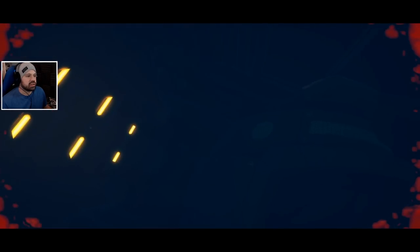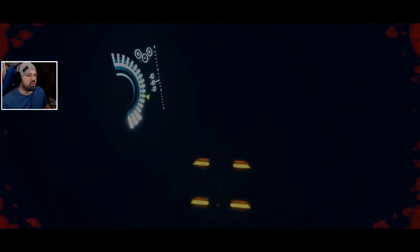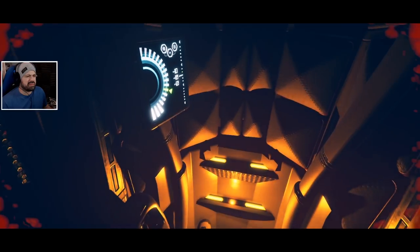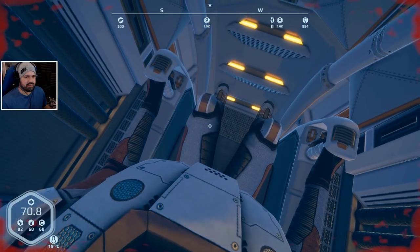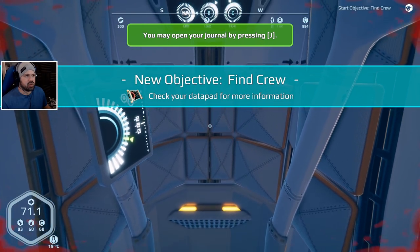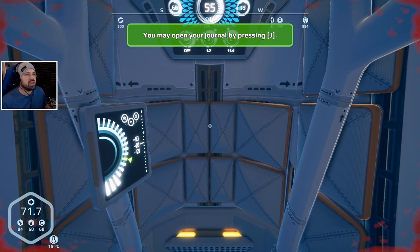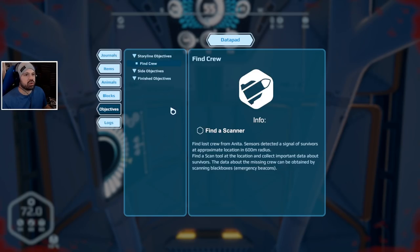Here we go - I can't see anything, there are no windows, nothing. Maybe I'm going underwater? That would be terrifying! New objective: find crew. So we're not going to be alone! Open your journal by pressing J - we have a journal. Story mode: find crew. Find the last crew from Anita - sensors detected a signal of survivors at an approximate location in a 600-meter radius.